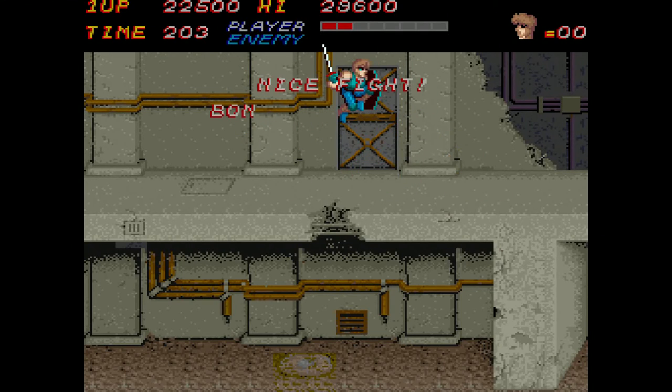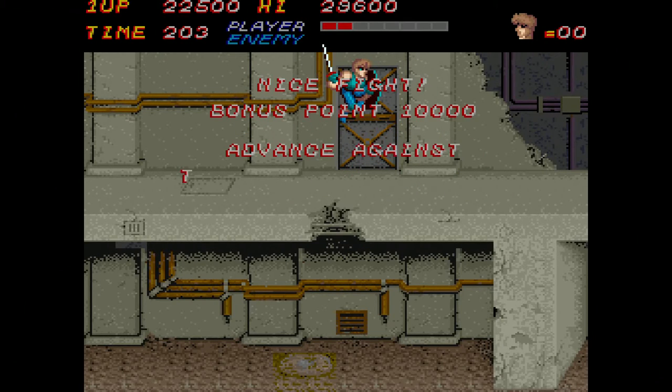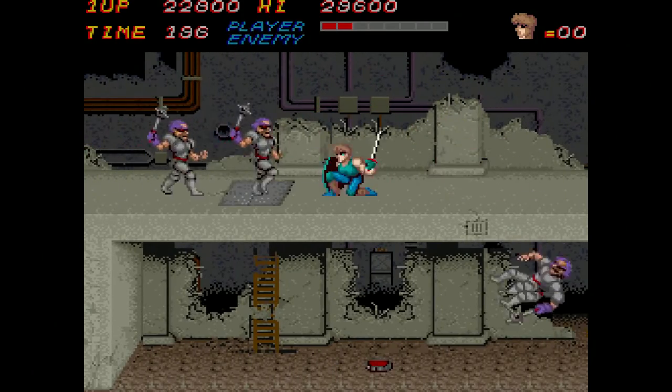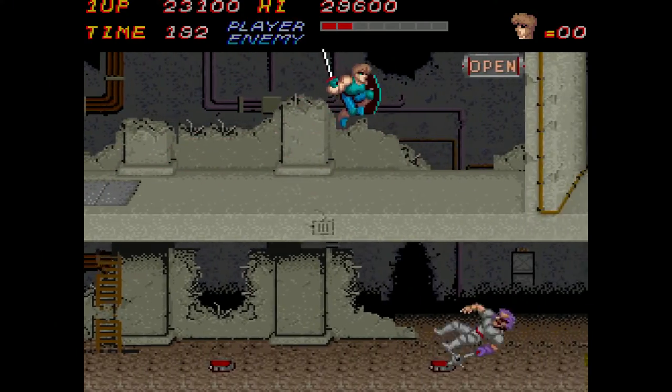These guys are extremely easy — just jump towards them and hit low with those low strikes. These little ducking strikes even defeat the last boss, so it's a very powerful exploit in this game.